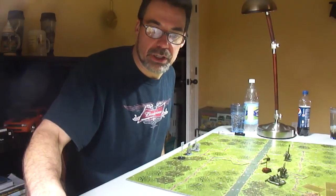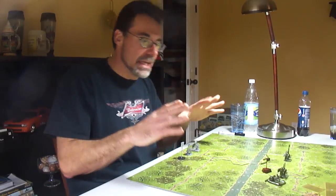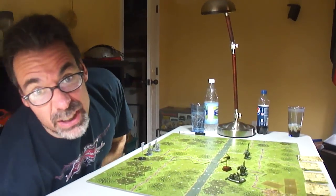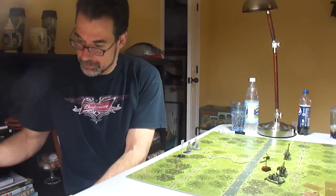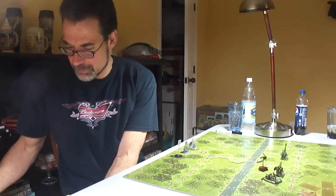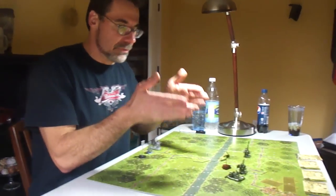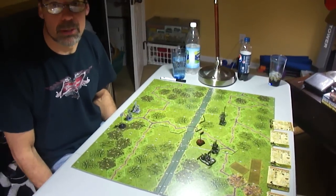So just giving you a brief overview. This is turn one of the scenario we're involved in, called Bridge on the River Bug. This is the Bug River — the Germans are going in to capture this river from the Russians and control the area behind the bridge. They have to hold that for a certain number of turns.